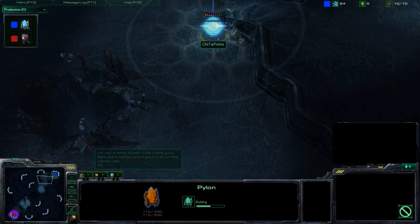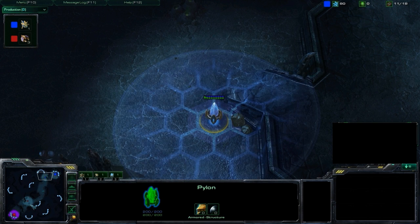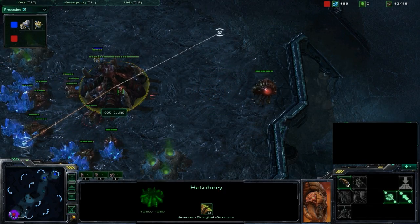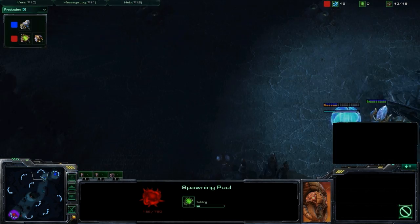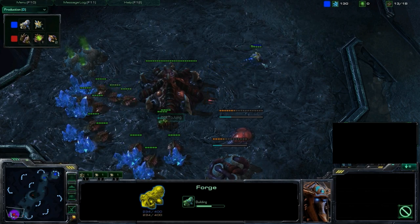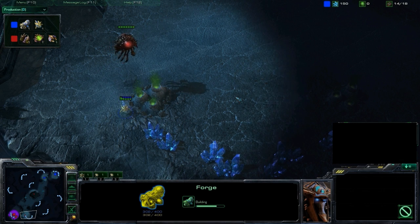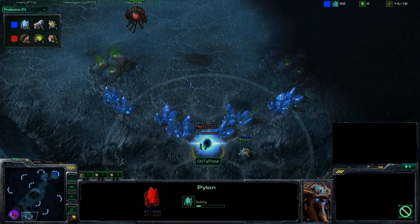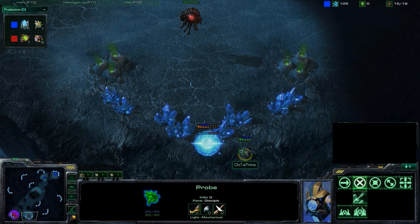I'm going to 2x speed here just to get past the beginning stuff. We've got a Quick Pylon being placed at 10, and an Overlord scouting out for the Zerg player, with a second Overlord scouting out at about 13 food. Spawning Pool going down at 14, and a Quick Forge being placed down for Cheetah Prime.